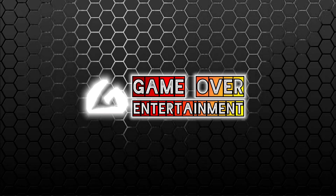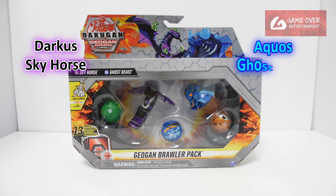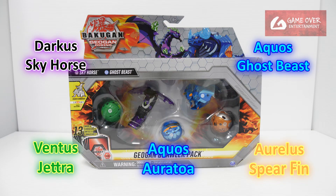Hello everybody, welcome back to another Bakugan unboxing video. Today I'll be unboxing the last Jogan Brother pack from Jogan Rising. This pack includes Darker Skyhorse, Arquus Ghostbeast, Ventus Jetra, Arquus Aerotowa, and Aurelis Spearfin.